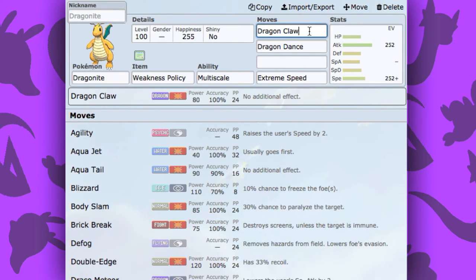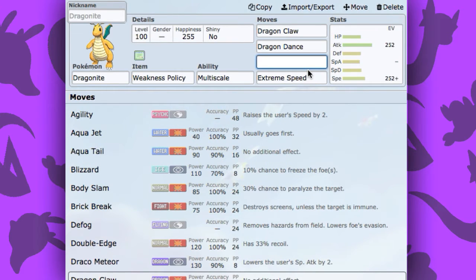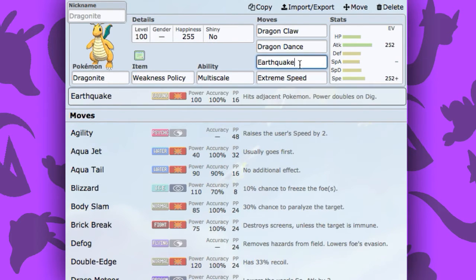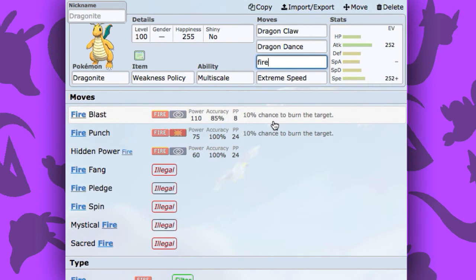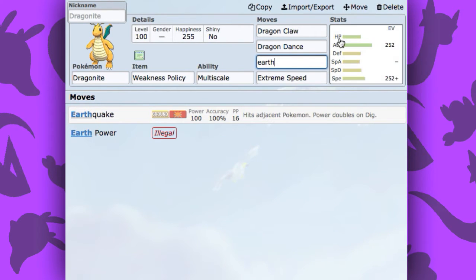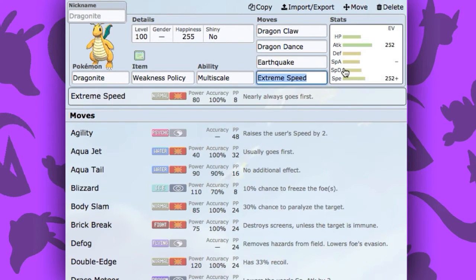For the moveset, you're going to want Dragon Claw, Dragon Dance, and Extreme Speed. I left the fourth slot open because you could do many things with it. You could do Earthquake, which is personally my favorite. You could also do Fire Punch, or Thunder Punch, which is also viable. Personally, I love running Earthquake — I think it's just a better move all around for sweeping. But you could really do what you think is best for your team.